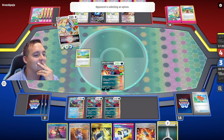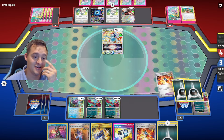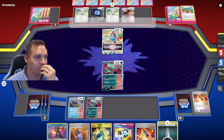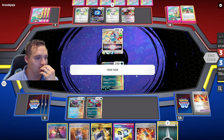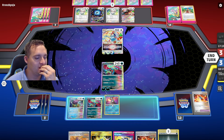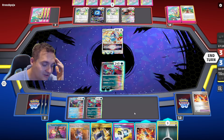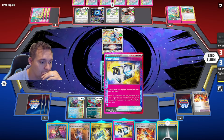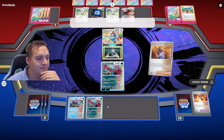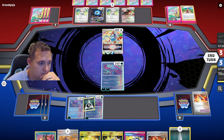They ditch Poké Stop — actually that's smarter to ditch it. We can't Counter Catcher for a KO on Lumineon. It's a little risky to play Radiant Greninja down again since they can just Boss it up, but we need to be careful. It would be nice to draw and then Secret Box. We use Sada — that's okay.